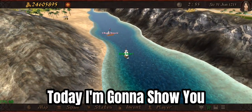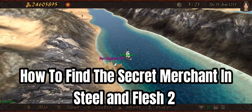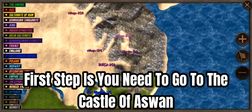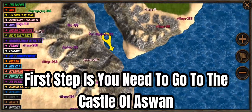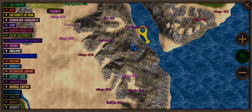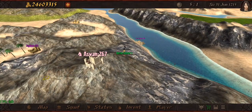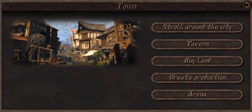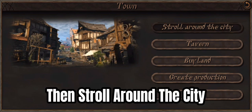Hello guys, today I'm gonna show you how to find the secret merchant in Steel and Flesh 2. First step is you need to go to the Castle of Aswan. Press towel, then stroll around the city.